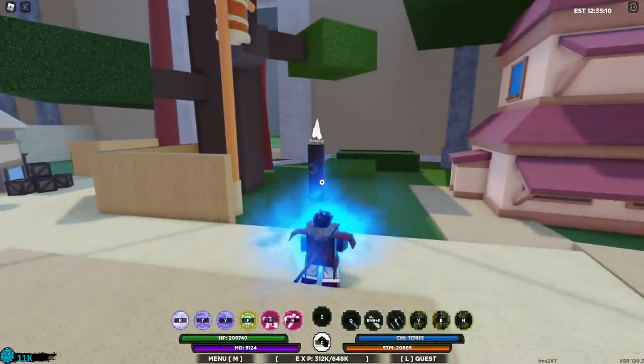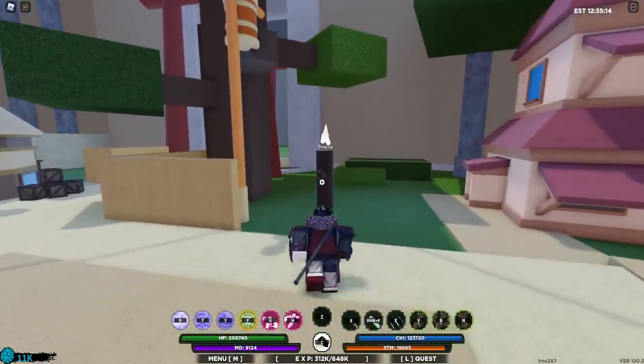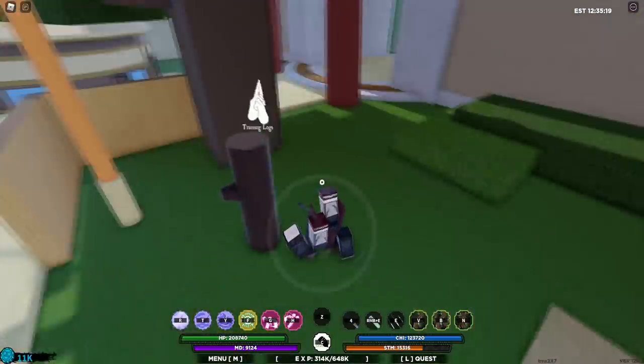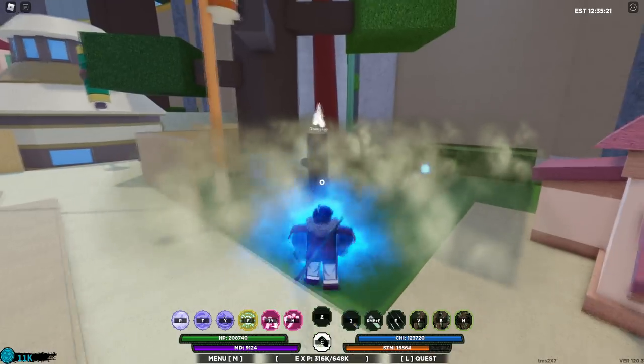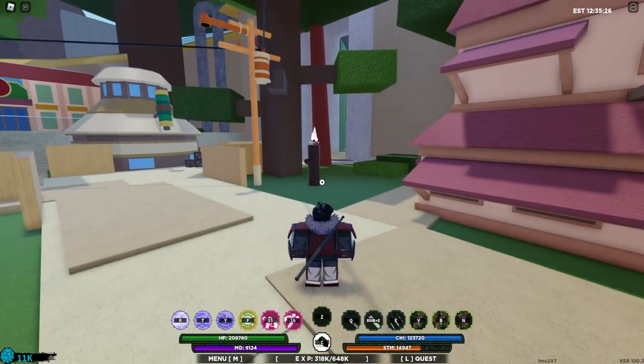I'm going to show you guys what the Alpha Rama Shizen moves look like — there's something else too. Obviously we still have the same sword; we need to change it eventually because it's not that great. This is the new move — this is the one I was wanting. Yeah, these moves are OP. They're instant cast and one even throws you up into the air. Really good.